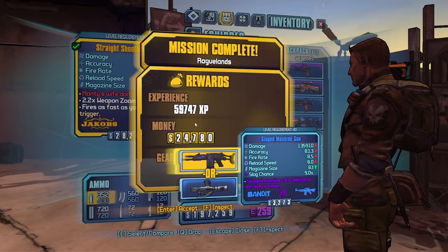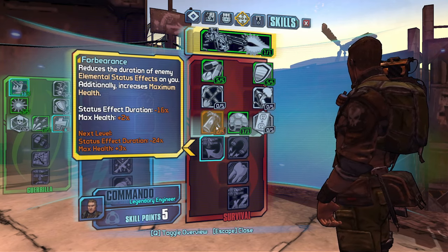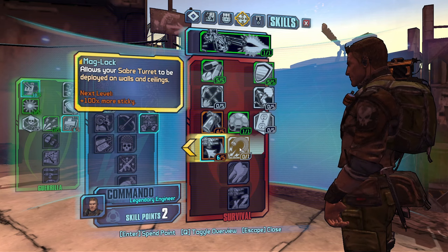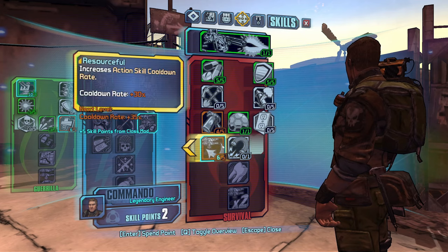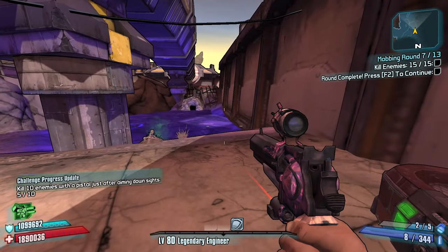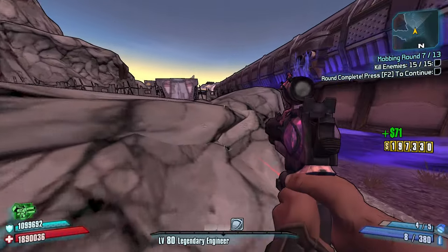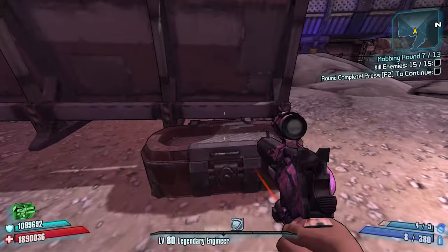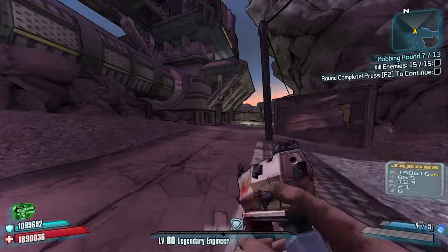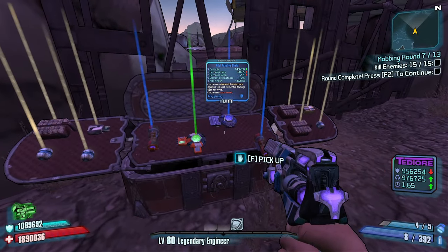Five points — I could go for a bandit assault rifle, but it's got kind of trash slag chance. The large magazine side could be helpful. Forbearance — one point in Resourceful. How about your Saberturret can be deployed on walls and ceilings? The thing is, I'm lobbed right now. Without a point in longbow turret, I feel like it's kind of a waste. Let's take Action Skill Cooldown. There's one red chest up here I want to grab. Things are looking good this round.